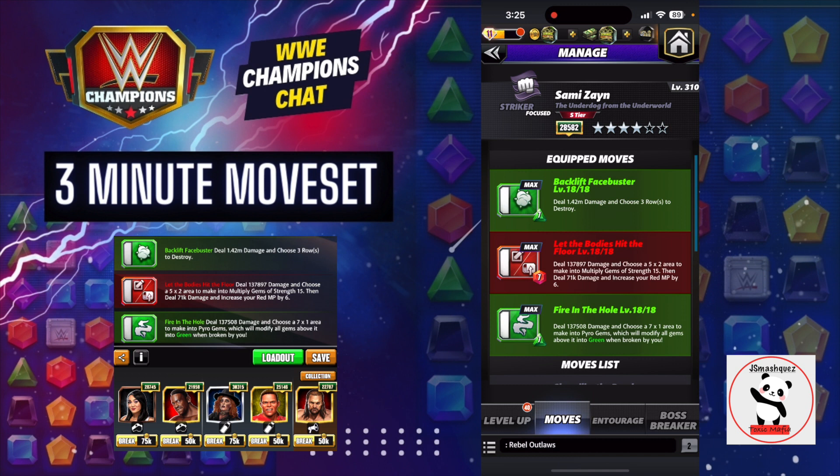For this build we have Fire in the Hole, which will set our pyro gems at the bottom of the board. Next we'll hit Let the Bodies Hit the Floor, which will lay out our multiplied gems and also boost our red MP so it's ready for the next turn. You can also use one of the red MP charge cards to keep doing it over and over in the same turn. Last but not least, we have Backlit Face Buster, which will hit 1.42 million in damage — and we'll only need to select one row out of three for this build.